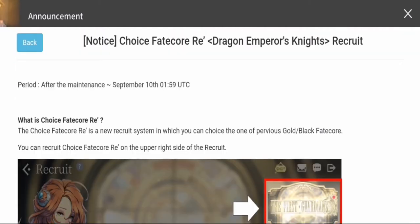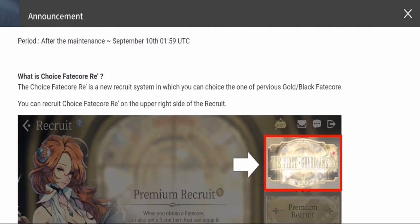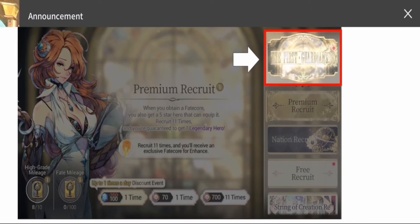As you can see, there will be a banner dropping for a choice fate core for your first guardians. This will drop by tomorrow, but before you select your hero I would like to discuss my recommendations, especially depending on which part of the game you are on right now.